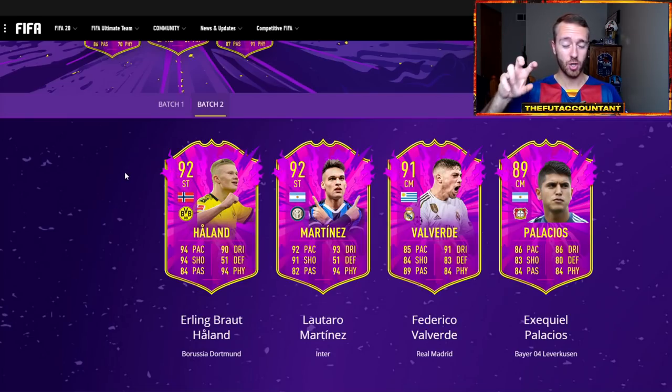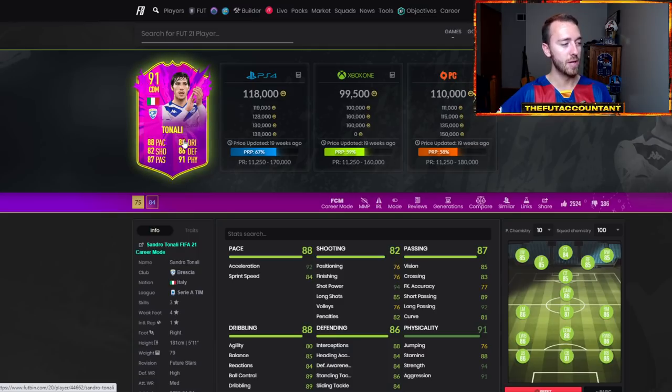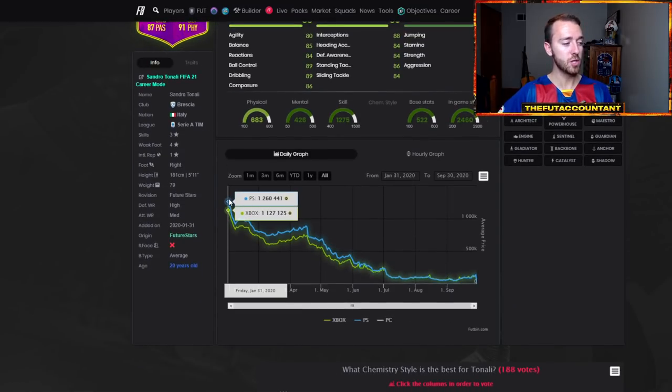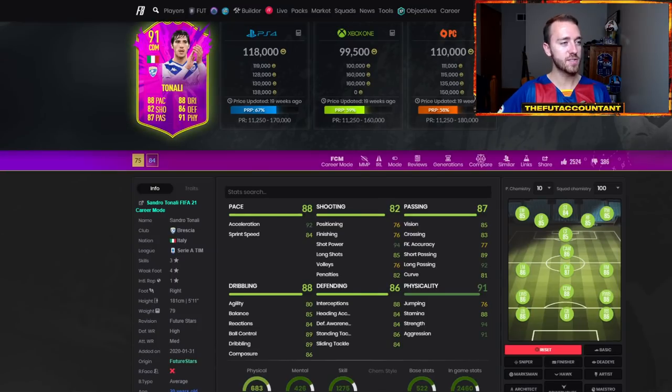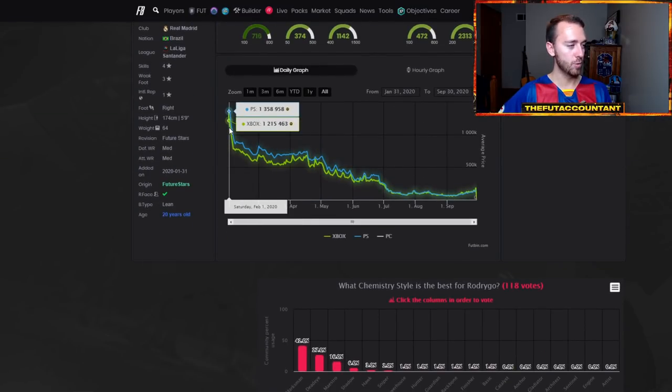I think the biggest impact will be through the objective card or through the SBC card if the SBC is good value — that's where you might see substitute goods getting sold off. I don't know if you'll really see a ton of panic selling today across the entire market unless the objective is crazy, the SBC is crazy, or the players they put out are nuts. I do think since this market is very healthy, you might see a bit of a dip and then of course a rebound. Looking at cards day one of last year — Sandro Tonali was 1.2 million coins on the first day, dropped heavily after that down to about 900k, then bounced back a little.